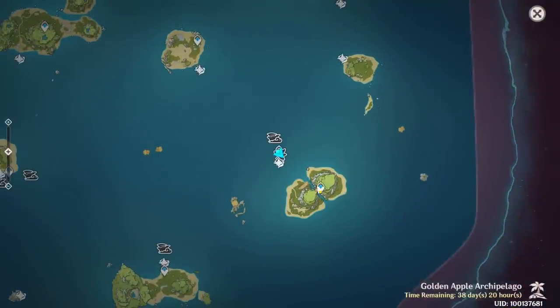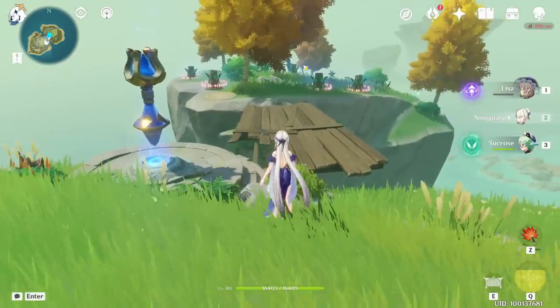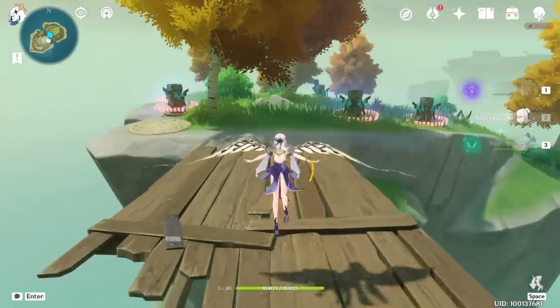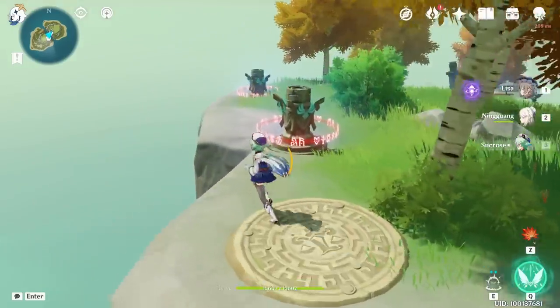If you go to the Padding Island, you will see those Elemental Pillars, which you cannot interact with even if you have the correct element character.